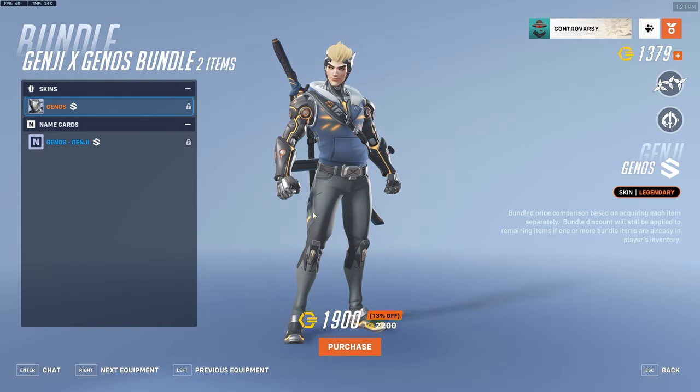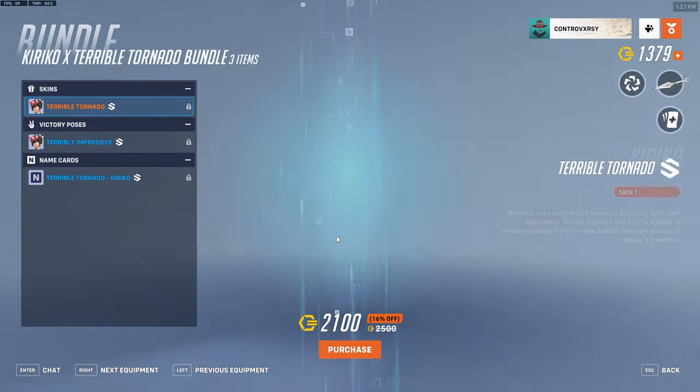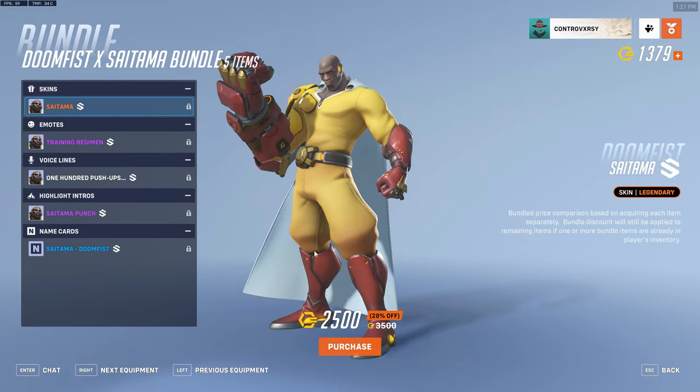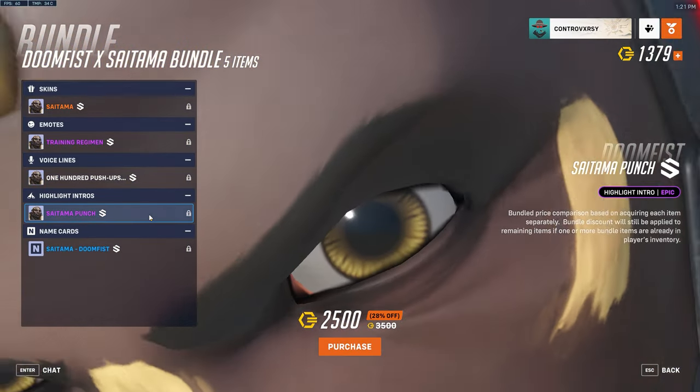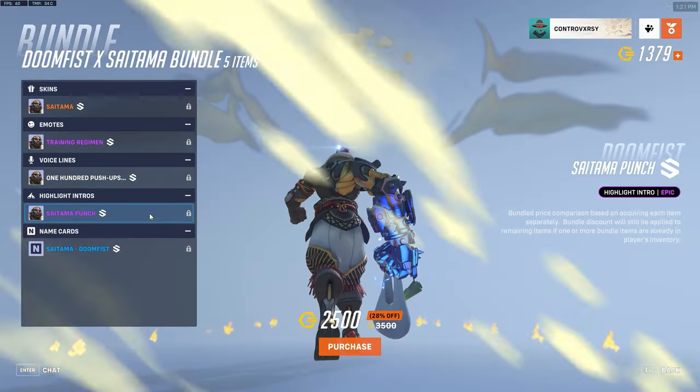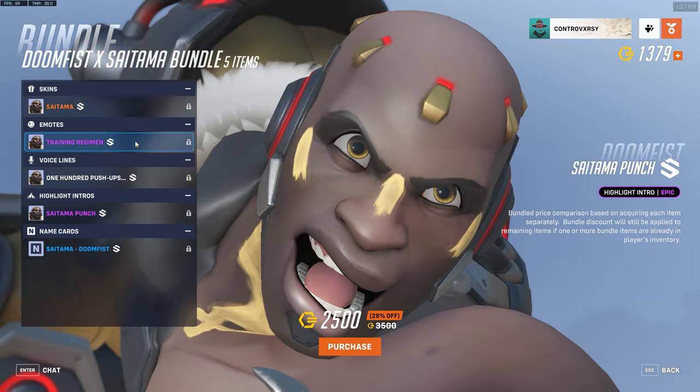The Genji skin is going to be 1,900 coins, the Kiriko skin is going to be 2,100 coins, and the Doomfist skin is going to be 2,500 coins. Remember, you cannot use your Overwatch credits on these — they do need to be obtained with Overwatch coins instead.